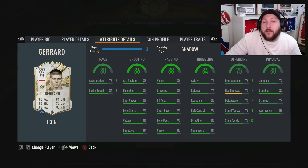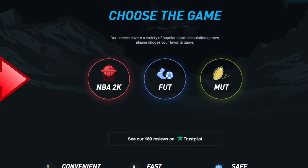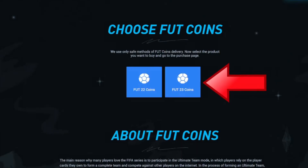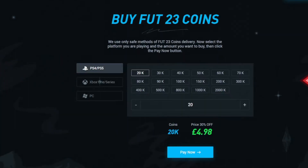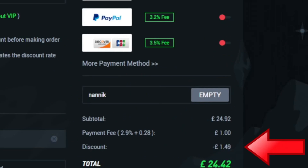That being said, let's jump to today's sponsor first. Are you tired of playing sweat teams? Make sure you go to UTNice, select FIFA 23 coins, choose which console and how many coins you'd like to buy, select your payment method, and don't forget to add code NANIC for 6% off on all orders.